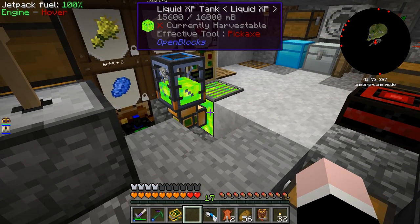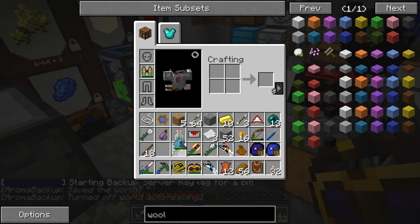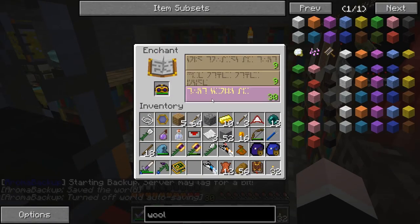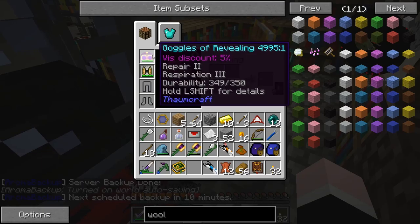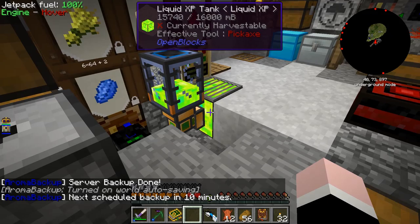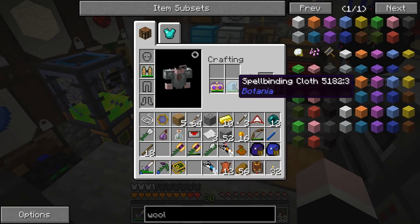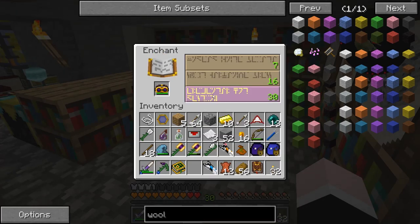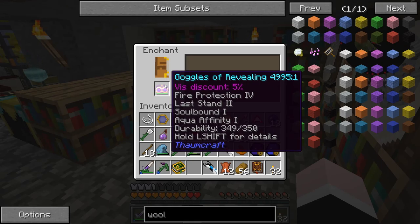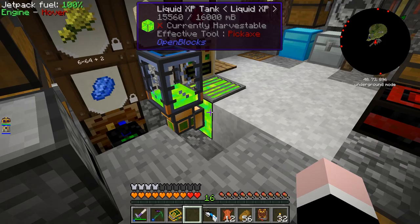I'm not gonna have any experience left in this tank after this. Repair 2, Respiration 3 — I guess that'll have to do. Unless I can muster up another thirty levels here, which it looks like I can. We'll try this again. That spellbinding cloth is holding up way better than I was expecting. Please give me something good this time. Fire Protection 4, Last Stand 2, Soulbound 1, Aqua Affinity 1.